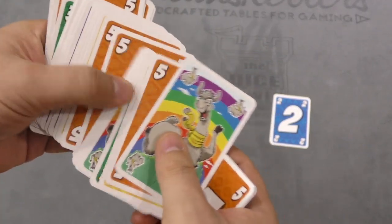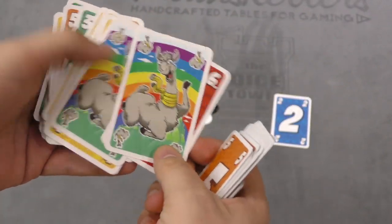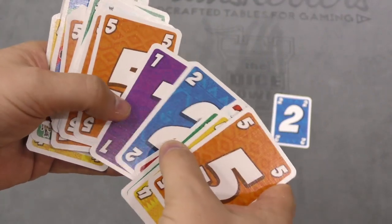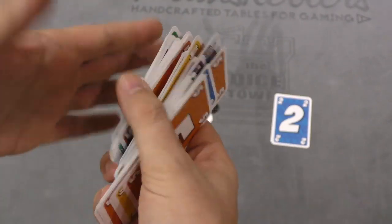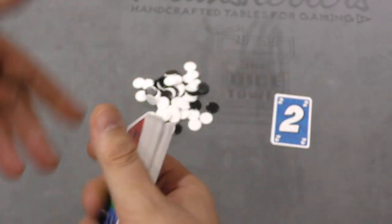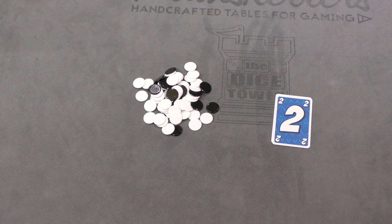Llamas are worth ten points. What are llamas? Well, llamas can be played on top of another llama or on top of a six, and then on top of a llama you can play a one. So essentially they're just looping cards — they're a seven slash zero, essentially. You can play multiple rounds, one round per player, or play to a certain number of negative points. Whoever has the fewest points is going to be the winner of the game.